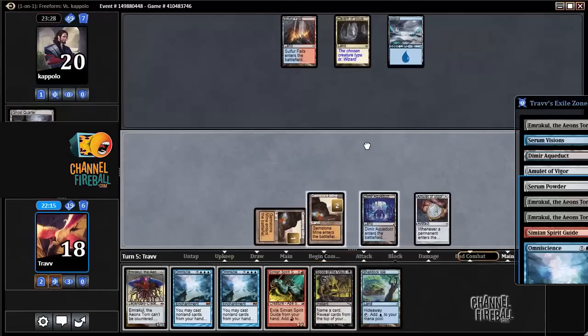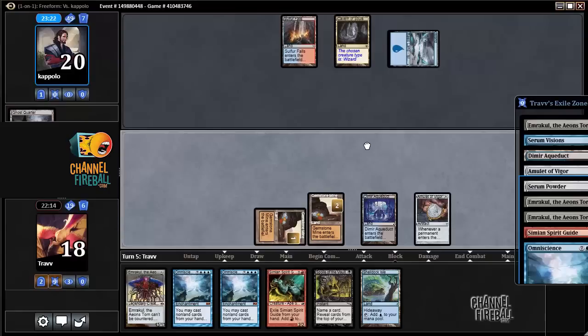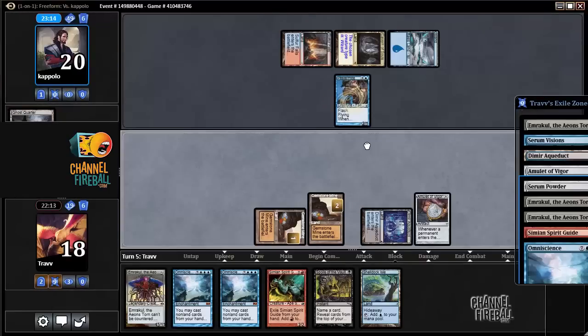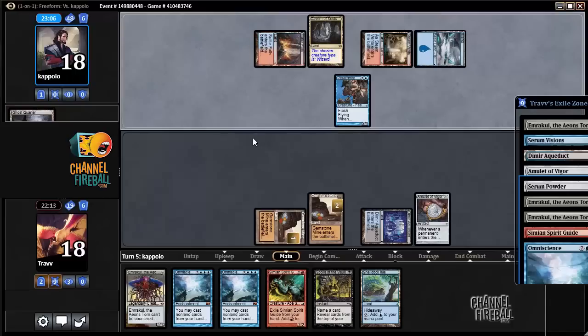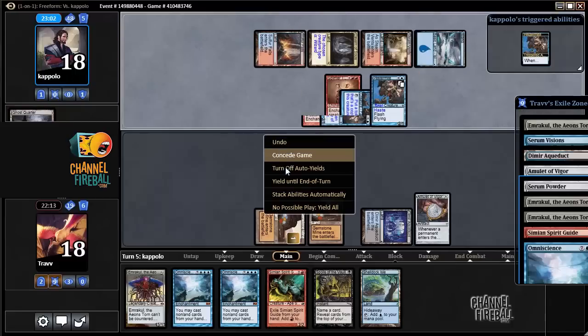The presence of Ghost Quarter is super interesting. Even seeing it I'm not sure I want to board in Pithing Needle, because it seems like we can fight through it. Okay, there's Pastor Might — if they have the combo we're dead and I scoop. I think I'm going to board Through the Breach instead of Omniscience. That seems like the plan. Dead to Splinter Twin. Not a victory. GG. Scoop.